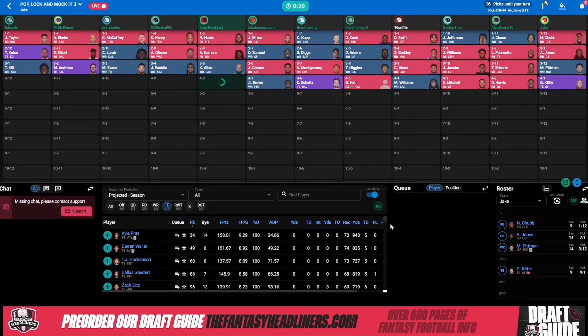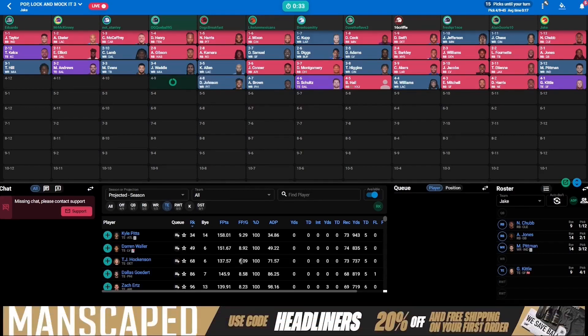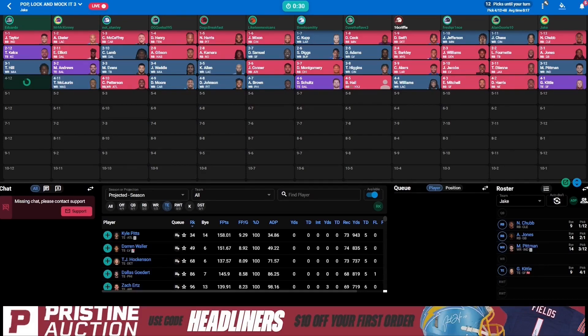A.J. Brown — obviously he's the alpha in that offense, but I just don't know if the volume is going to be there. Followed by Deontay Johnson, D.J. Moore, Cordero Patterson in the fourth — way too early, in my opinion. When you look at the draft board, I understand what they're doing here: there's not a whole lot of running backs left. But just because I like Cordero Patterson doesn't mean I'm expecting what we saw last year, and now this guy is your running back too — and that terrifies me.